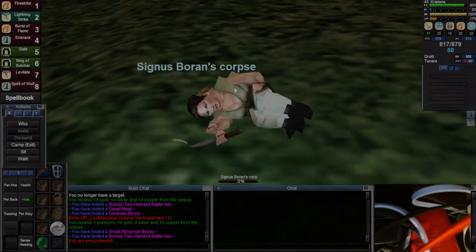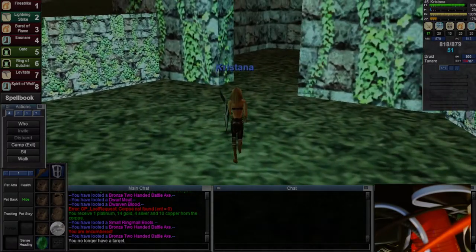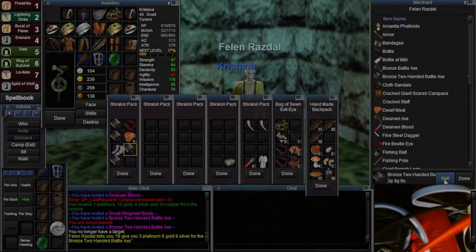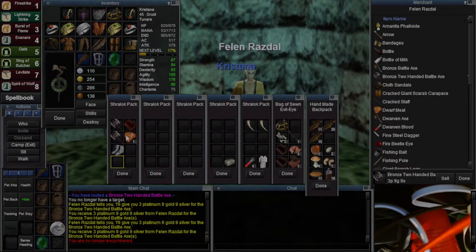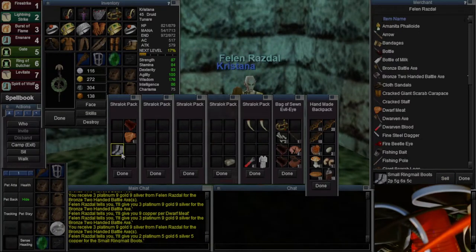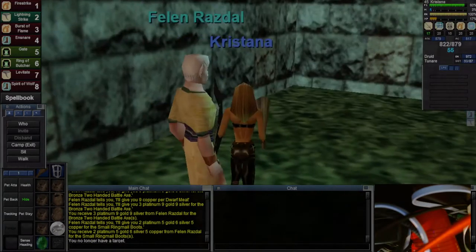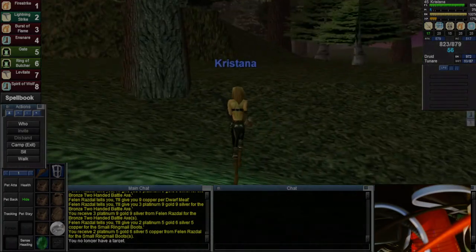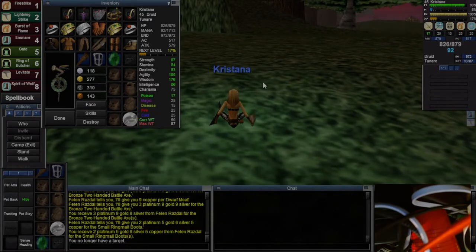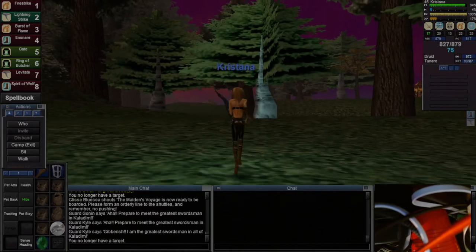Okay, I did get some ring mail here as well — actually, not a bad little camp. Very simple, very easy. Don't mind my pile of wires there, folks. Yeah, we can come over here now and just sell all this stuff. I got about four platinum for the two-handed axes, and a couple of plat for these small ring mail boots. I don't know if dwarf meat is used for anything, so I might hang on to it for a minute. My mana pool is about seventeen hundred mana — I've got just enough; I would feel better having about ten more wisdom.